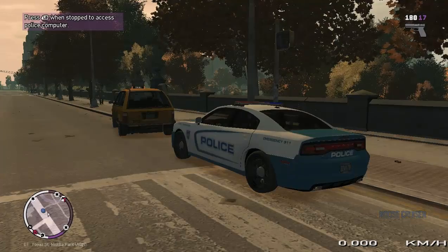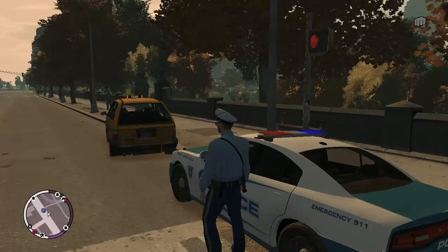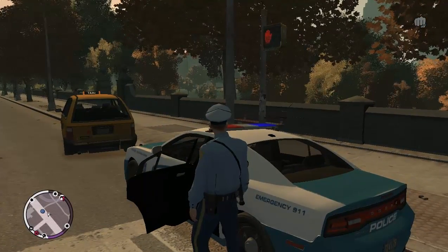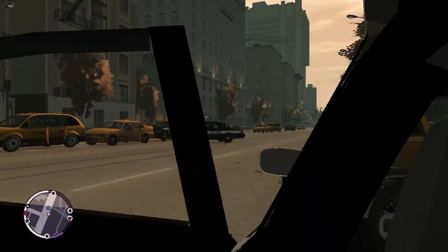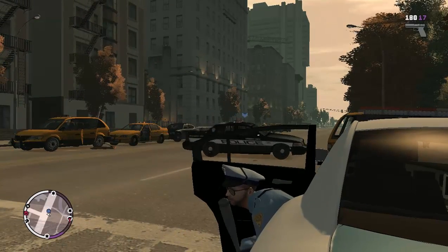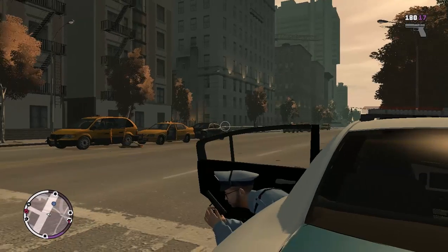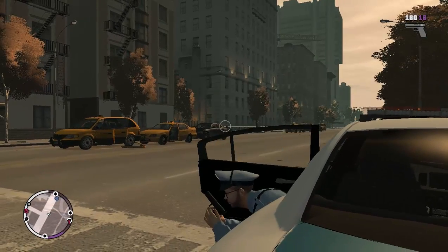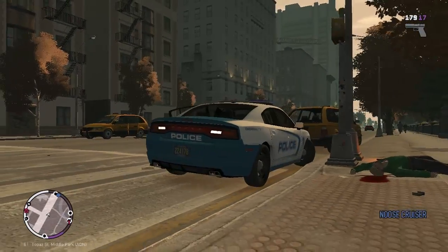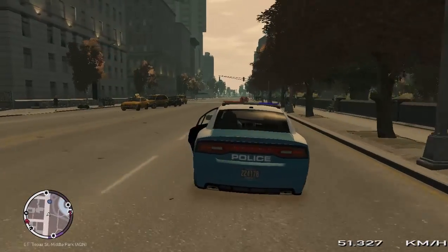So once the lights are off, if you get out of the car, he opens the back door. You can cover behind the back door and then shoot from there. Meanwhile, I've just scared everyone in Liberty City and we're not gonna clear that up — I'm just gonna keep driving.